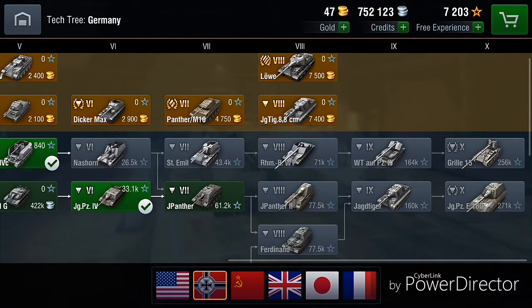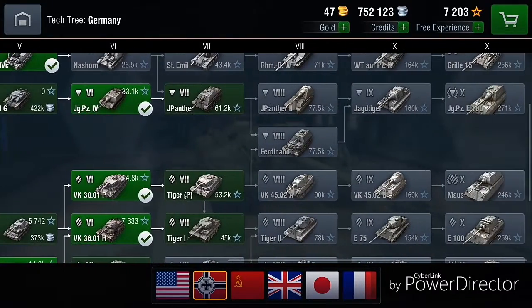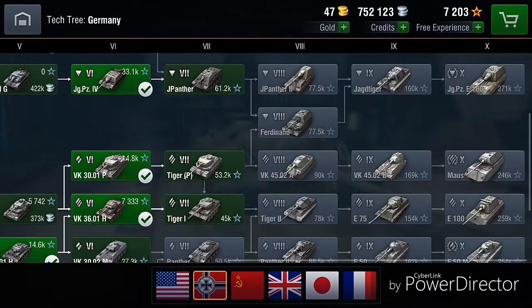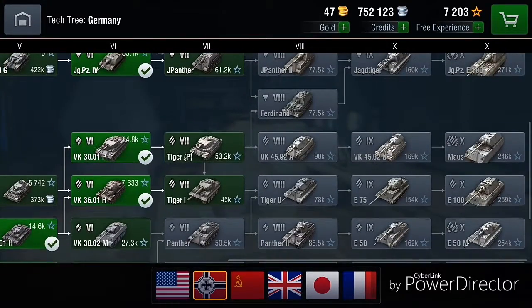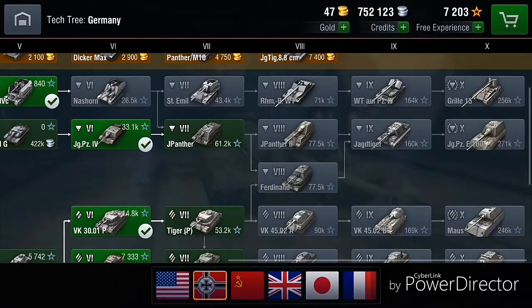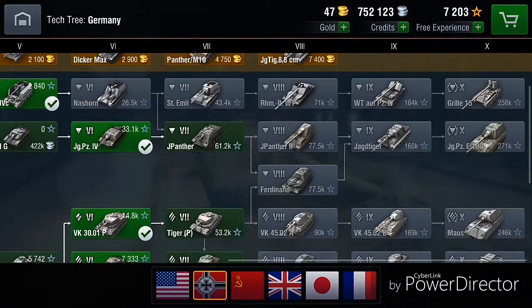Let's talk about the German line in more detail. With the German line you sacrifice mobility for quite good guns and some of the best armor you can get. The Maus is literally one of the most armored beasts in the game. Today also the IS-7 and some other tanks might be as good as the Maus, but I don't know. The Maus is truly a beast, and even the E100 is quite a good tank, along with the Jagdpanzer and the Grille.